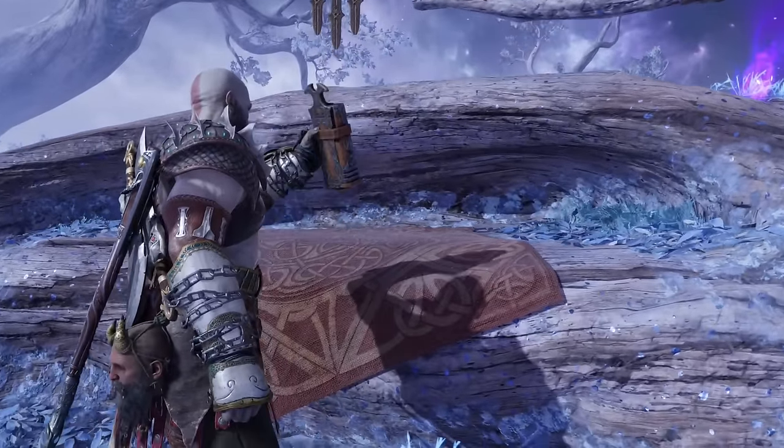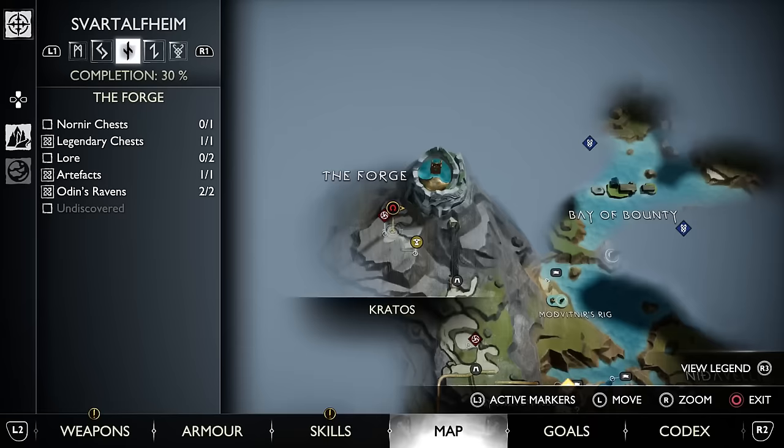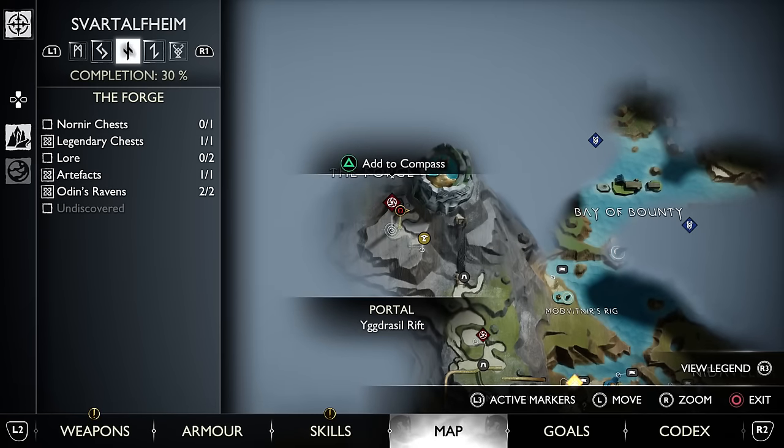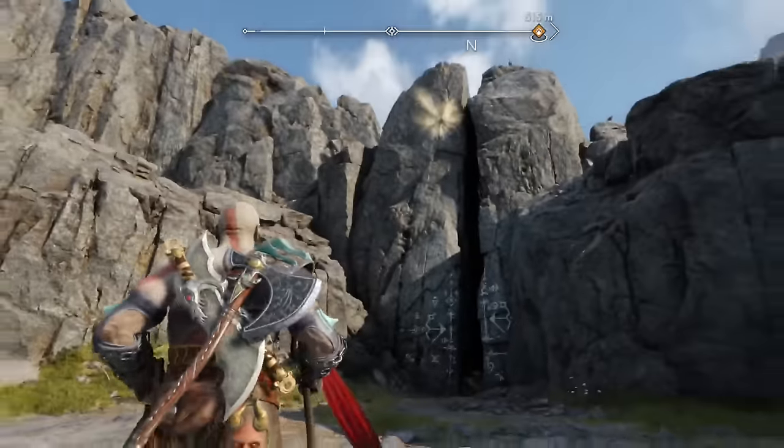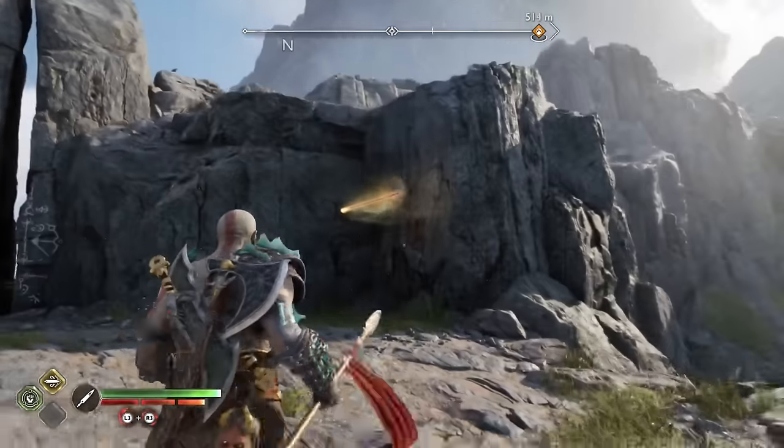All of these Lindworms will be located within Yggdrasil Rifts. The first one you may have already run into in Svartalfheim at the top of the forge. Simply throw your spear into the hole to allow Kratos to climb up and over to the gap, stick his hand into a random rift, and pull out the baby Lindworm.